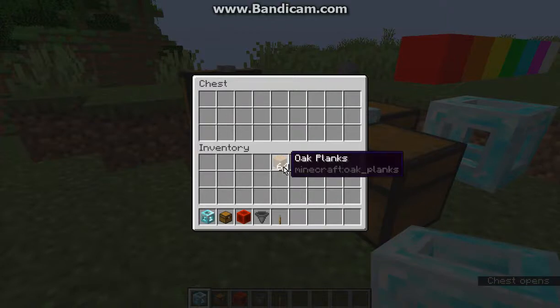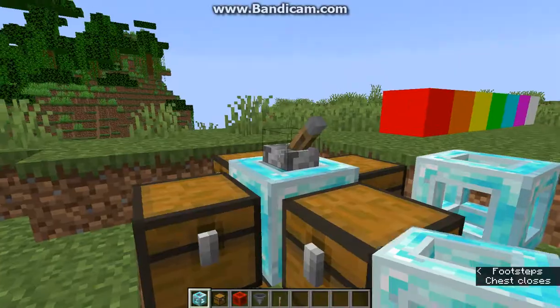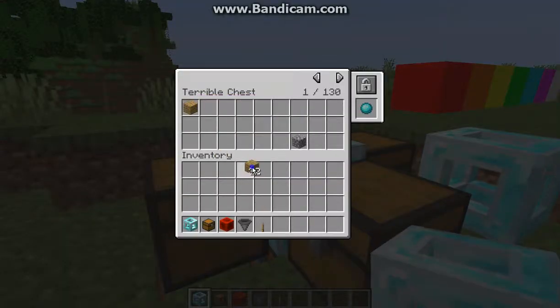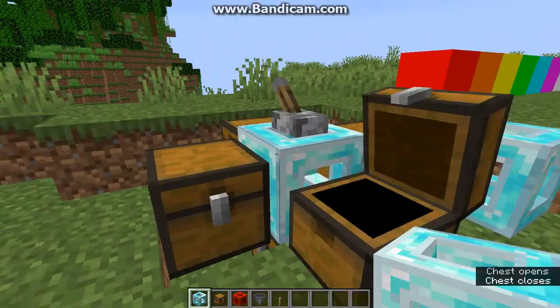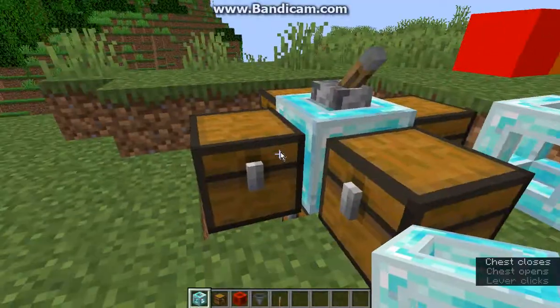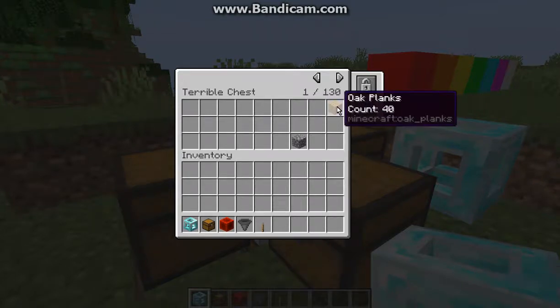We can put some blocks in like so with the item collection. If I want to remove them, I can pick out something in particular and then it'll update to empty it all out and do that one slot specifically. If there is something inside the chest already, then it will move it specifically to there. And it will go over 64, as you can tell.